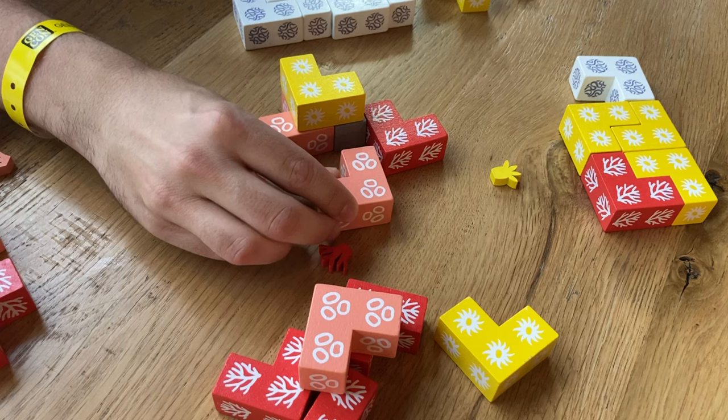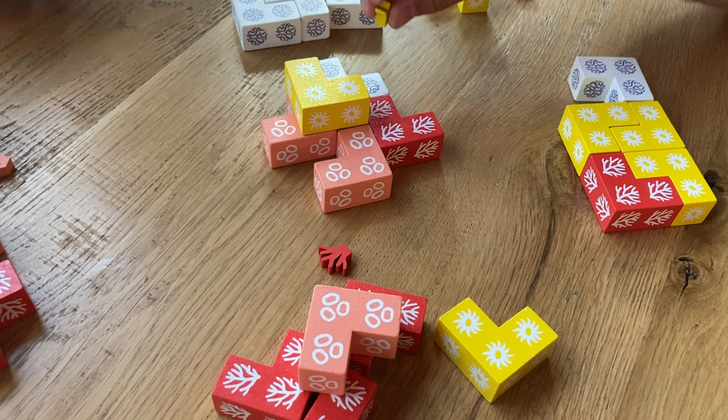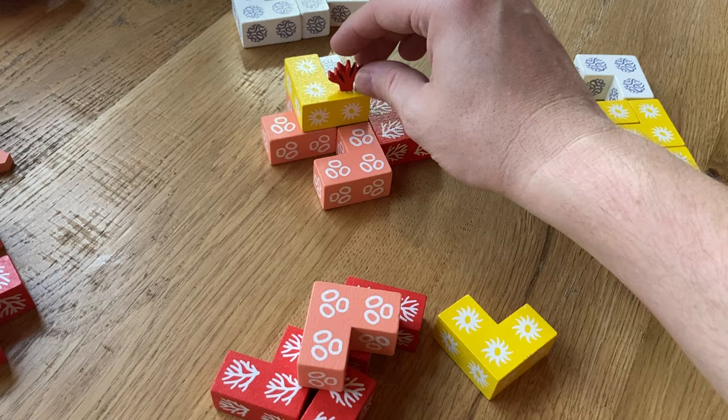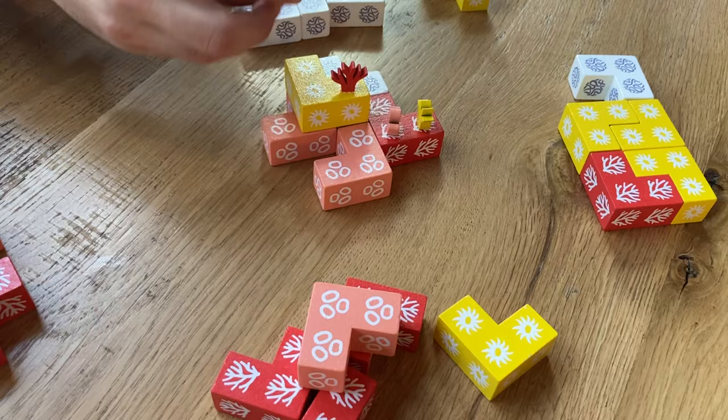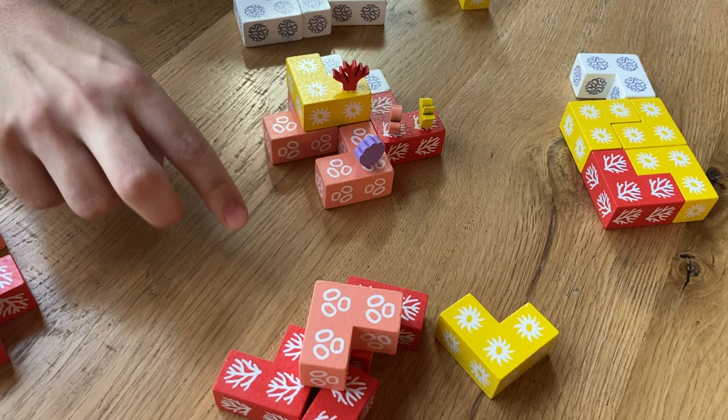There are still some sides exposed, so we have to keep on placing. This player might go here, then it comes back to me — there's an open space here so I'm going to cover that. Now the rock is covered. Now the rule of placing a pawn is it cannot be on your own coral species, because then you'll be breaking your coral. That remains the same throughout the whole game — your pawn can never move through or be on your own coral species.